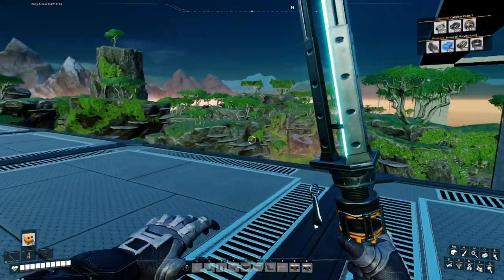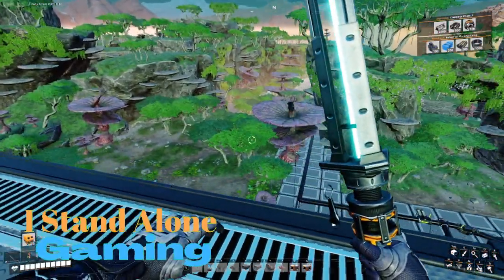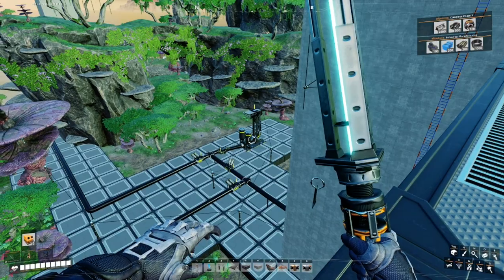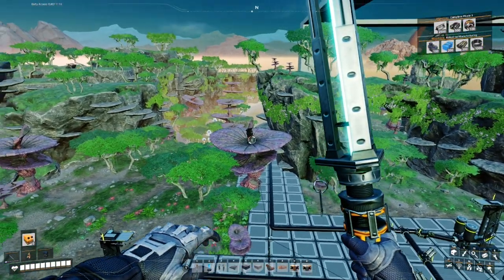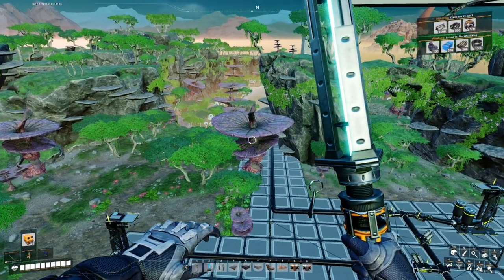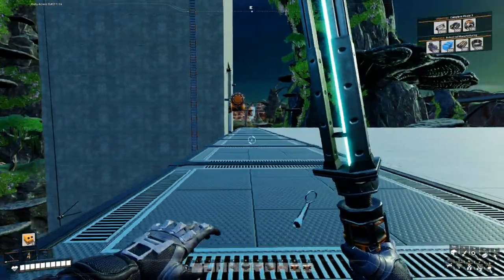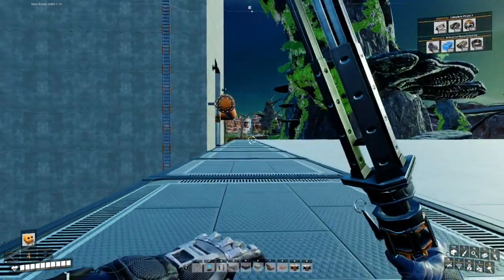Hello everyone, welcome back to the channel - I Stand Alone Gaming. Today we're playing Satisfactory again. In the last episode we discovered some oil resources: two impure nodes supplying 60 each (120 total), and one normal node overclocked by 50% giving 180, for a total of 300 oil per minute through our pipe - a full pipe of oil.